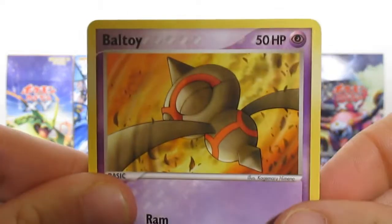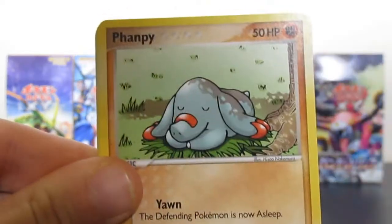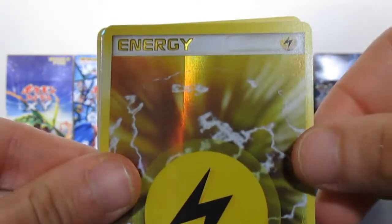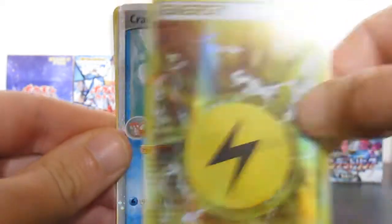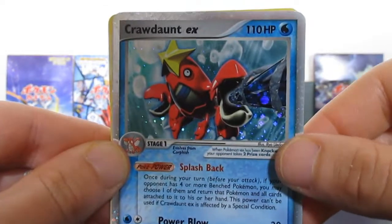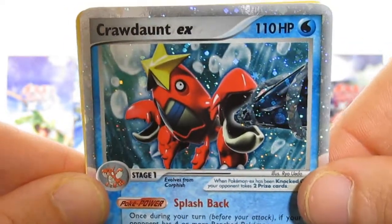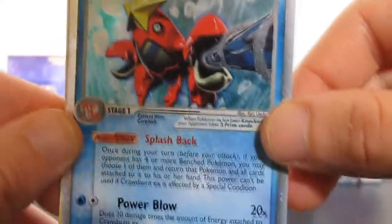Let's start - I actually saw something shiny in the back. A Horsea, a Meowth, oh people I can see something - Kabuto. We have a holo Lightning Energy and that's a Ray as well. Oh people, Crawdaunt EX - old school EX! Crawdaunt EX, I did not see that coming. It's all happening people! This is part four of this awesome series and we have already pulled out of a single blister a Level X and an old school EX card as well!